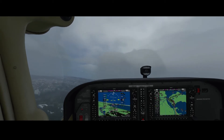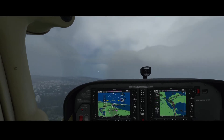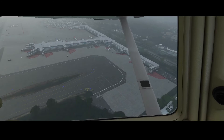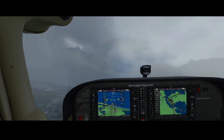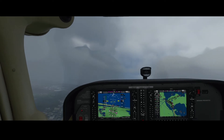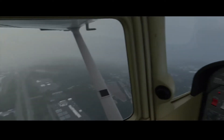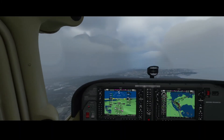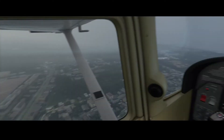And you can see it's still thunderstorming. Normally when it's thunderstorming you're not allowed to depart — keep that in mind. Here you can see the terminal. And next we will fly over the other two runways.